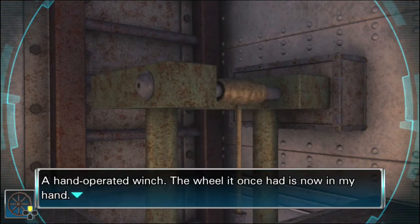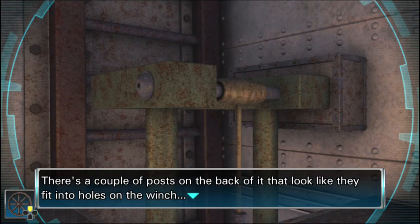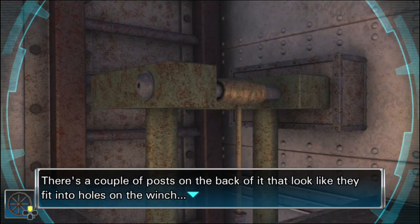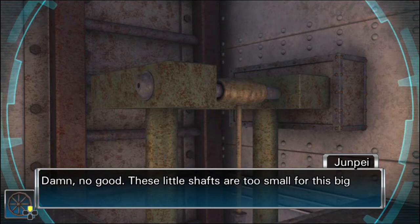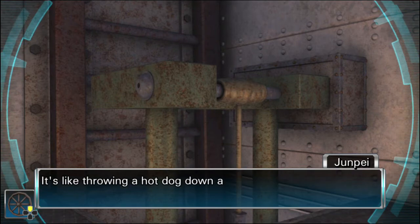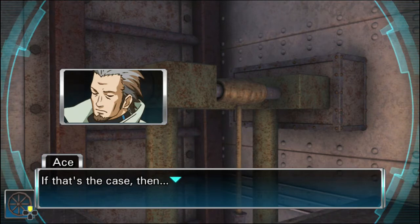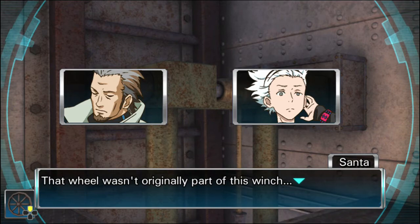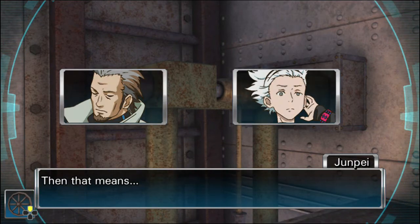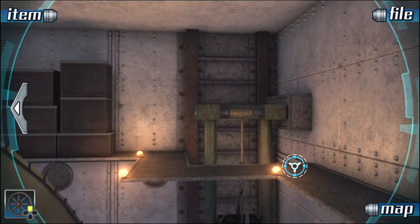Hand-operated winch — the wheel it once had is now in my hand. These little shafts are too small for this big hole — it's like throwing a hot dog down a hallway. If that's the case, that wheel wasn't originally part of this winch, which means there's another winch! Winches everywhere. Anyway, we got the wheel. There's no way to make this wheel turn in. I've got the wheel I pulled off the other winch — let's see if it fits.